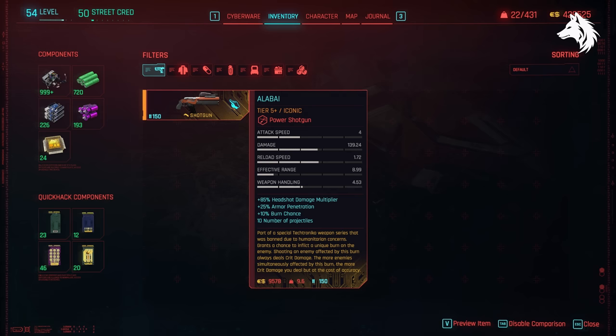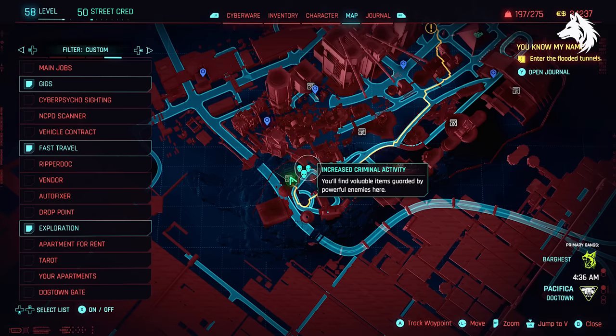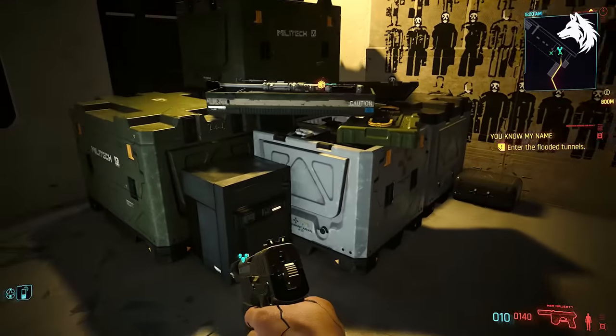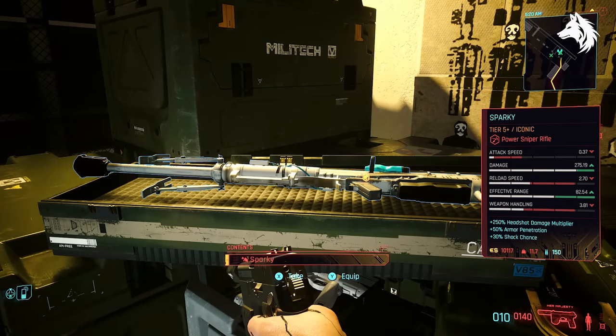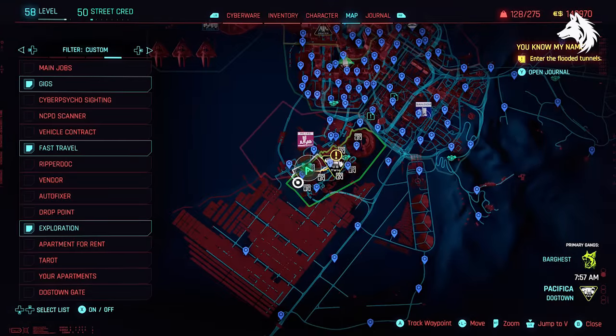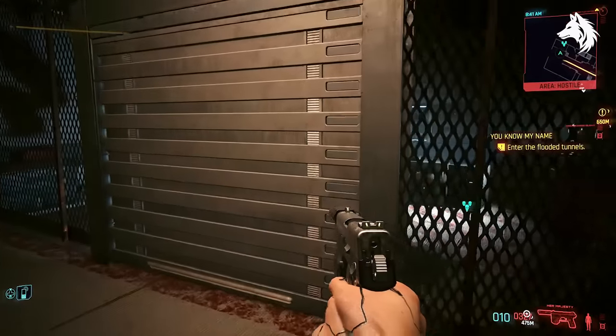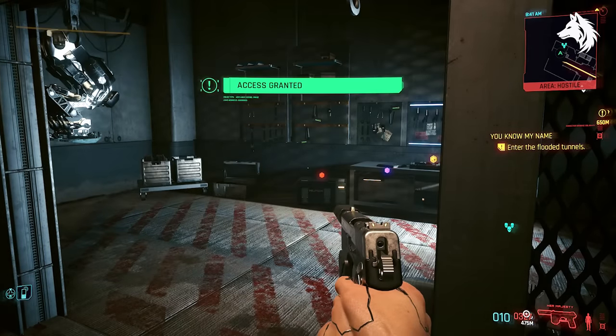Next we have three weapons found at the game's three increased criminal activity areas. You get Raiju, Sparky, and Agou — you will find them in the final room of the criminal activity area. The Agou is actually dropped by the boss who has the key to the final area, called Eyozarin. If you go to all three of these areas you will get them easily enough.